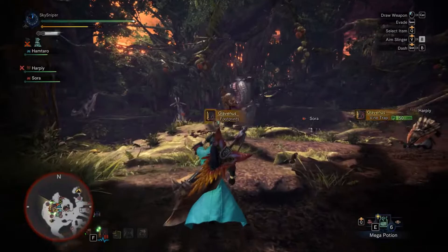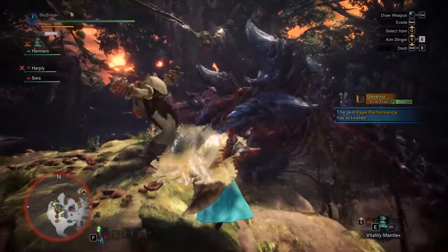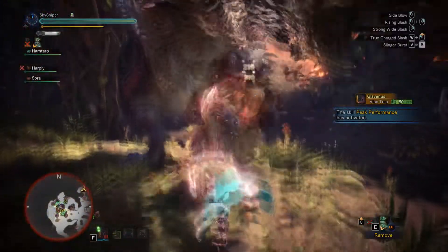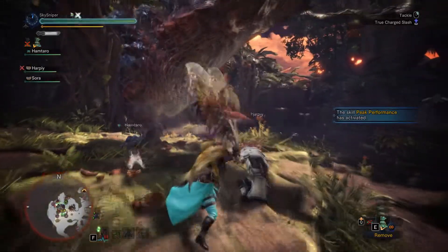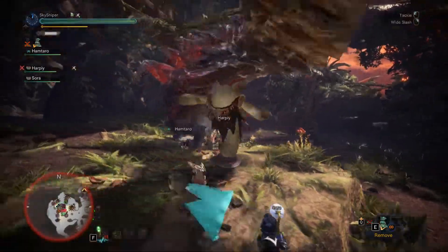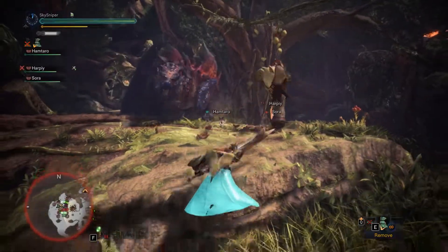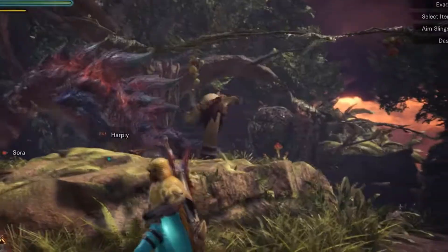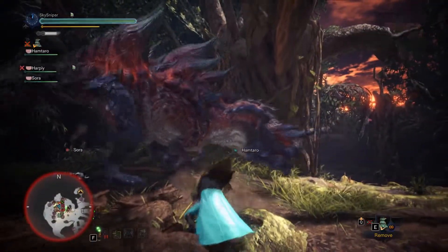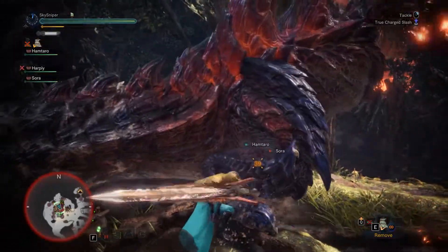We got the decoy going — oh, it worked! Nice! Got the vitality mantle with two extra gems on it. Having gems on mantles is so useful. Oh, come on Glavenus, stop moving! Look at that thing go — perfect. It's actually taking a lot of damage.